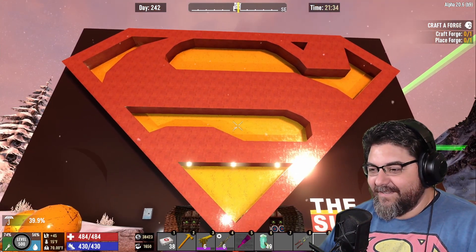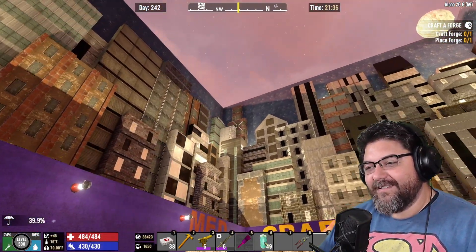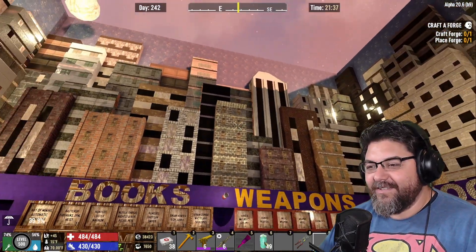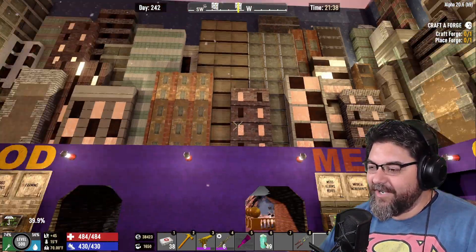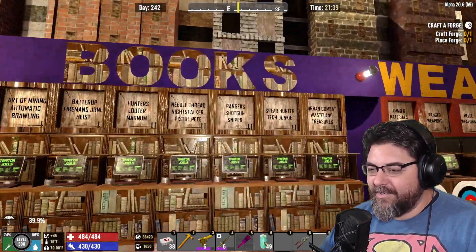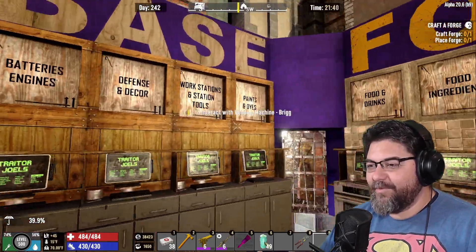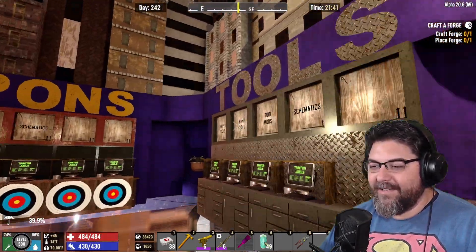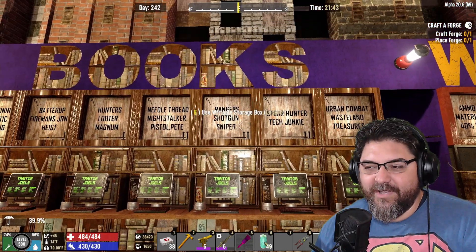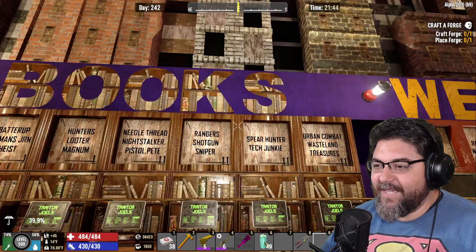You come in and you're in Metropolis — you've got all these cool buildings above, and all the little crafting stations: armor, books, weapons, tools, base food. These are all player vendors so people can come in and shop. I probably make about 300,000 dukes a day.